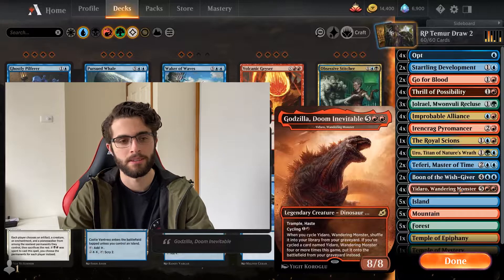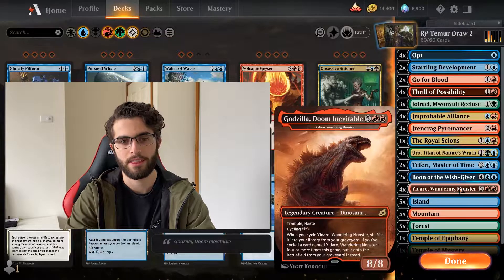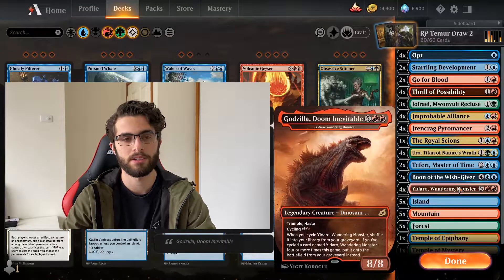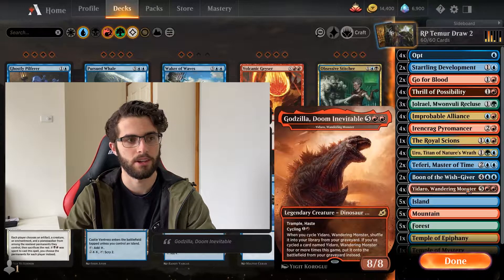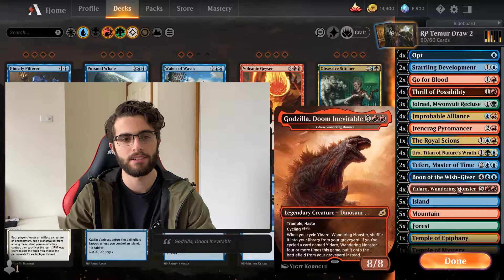Since Yidaro has the cycle for 2 mana, it can count toward our cards drawn per turn. Maybe you want Frantic Inventory in this slot instead, but I think this guy doubles as card draw and a ramp payoff. If you get to 7 mana — which is going to happen, especially if you're stalling with tokens and ramping with Eureka — then you've got this 7-mana 8/8 Haste Trample Giant Dinosaur Turtle Monster. Sometimes you'll cycle 4 of them and get a free one. And Boon of the Wishgiver — another 1-mana cycle, but also a ramp payoff. If we run out of gas, we can draw 4 for 6 mana at sorcery speed.